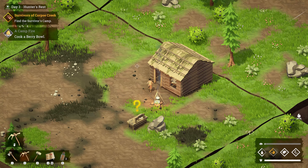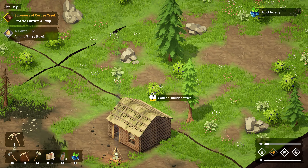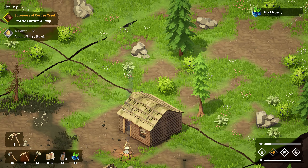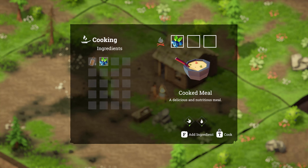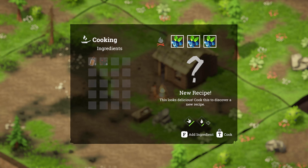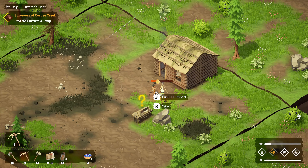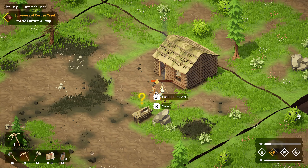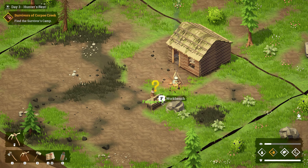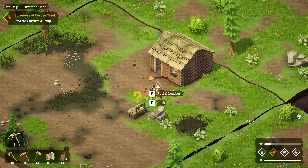Let's go ahead and cook this berry bowl. We are hungry. Grab one of these — yeah, add ingredients. Oh, can we cook more than one? Oh very cool, let's do that. New recipe! Let's see — lumber to fuel the fire, there's the meter. That's fine.